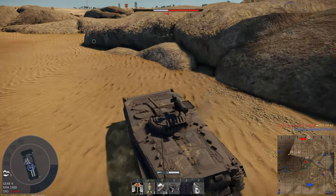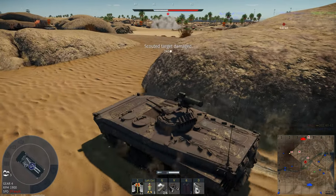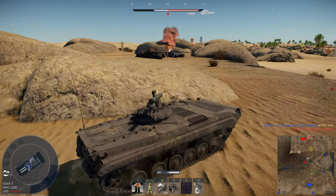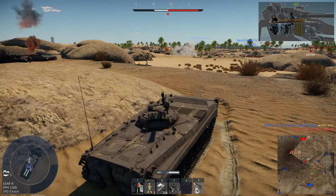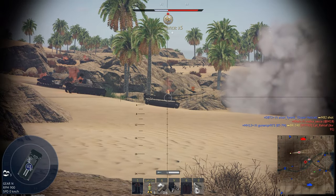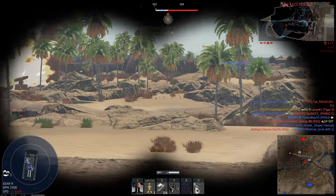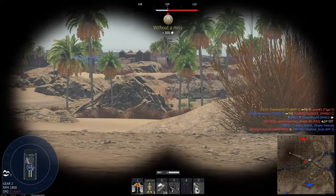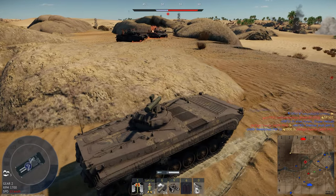We're just going to hold W towards him. I'll take a risk. Oh my god, I'm terrible at this game. I don't know how that didn't do damage to him, but we still get an intelligence assist on him. Now we can just go after that Tiger. Is there anybody else of concern? Not really, but our team hasn't really captured the zone either, so we will have to sooner or later focus on that as well.